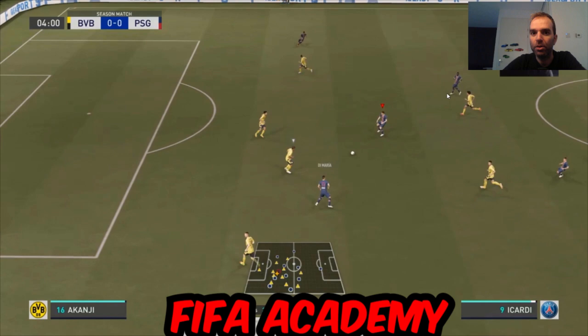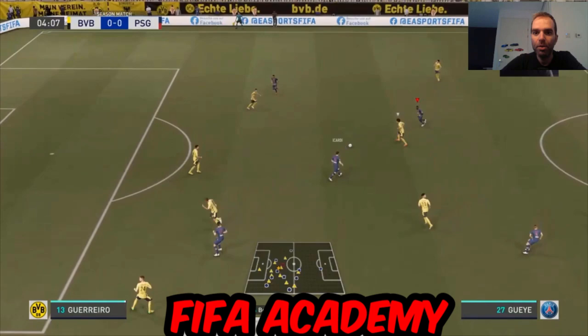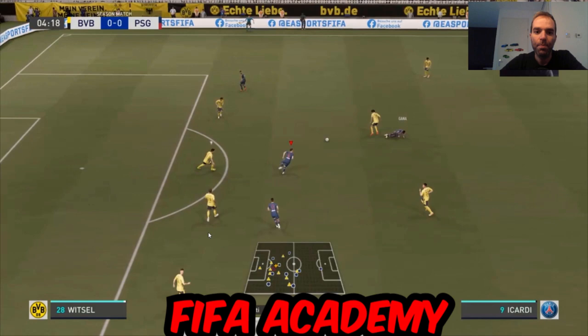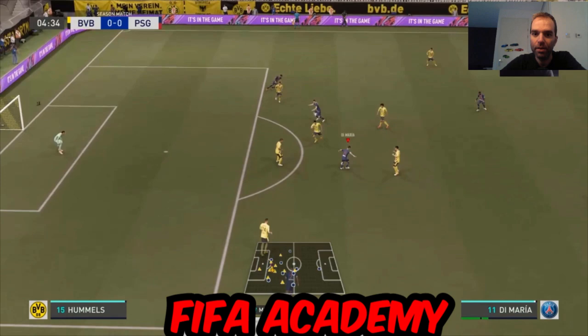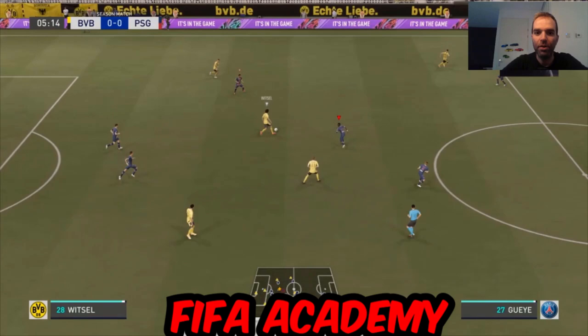I win the ball and attack. Guyer is the defensive midfielder holding position. Neymar is on the right, Di Maria plays it to Icardi, and Verratti can push forward due to his medium work rate and balanced instruction. I try a one-two between Icardi and Di Maria, but my opponent covers that space well — I should have played a lofted ball over the defender but didn't, and I lose it.